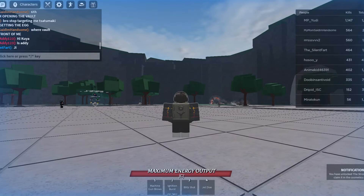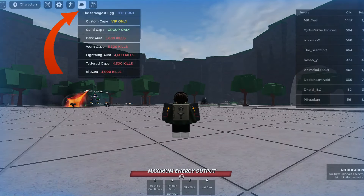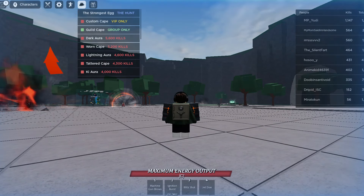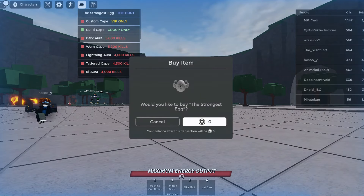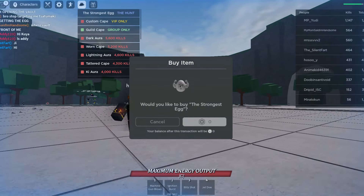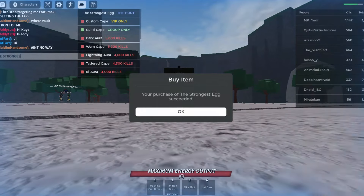After watching the cutscene, you will have to click the cosmetic button and then click the first option — the Strongest Egg — and then buy it. It's fully free, 100% free. And now you get the reward.